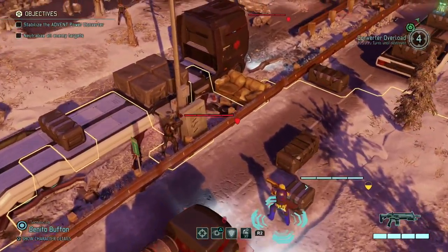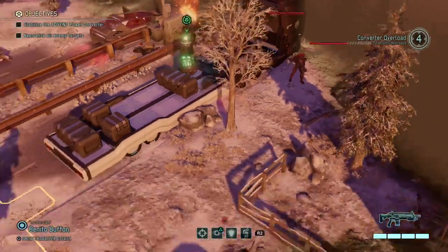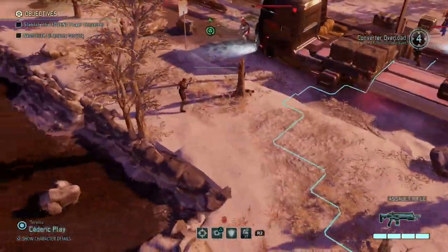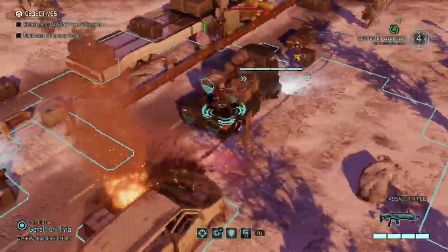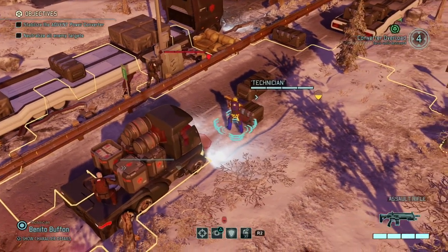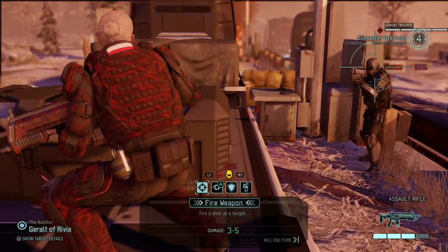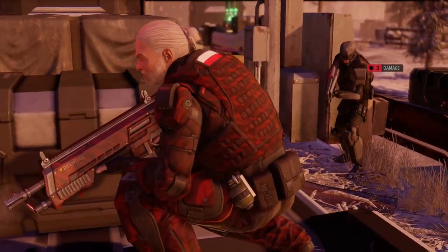I think we only triggered those two guys — the other ones have gone away. So as long as we don't move too much in the eyes of these guys, that should be fine. The only problem is that I just put Kelly out in the open. Let's put Geralt right over here — he should have a flanking shot on this Advent trooper — and I'm going to use it immediately. And he's not dead, of course.